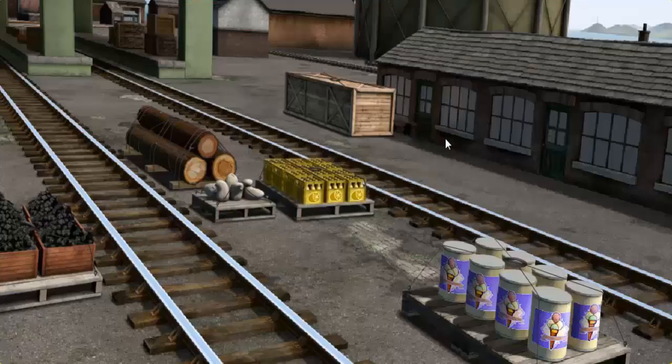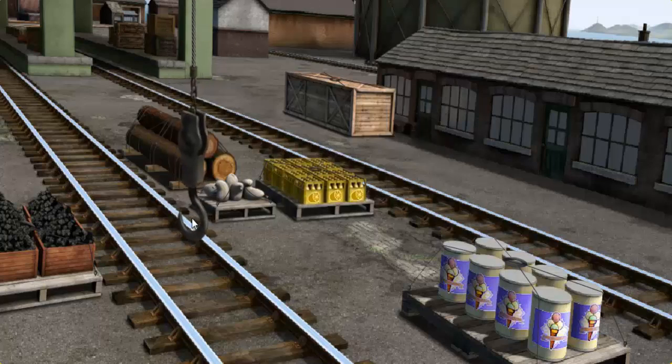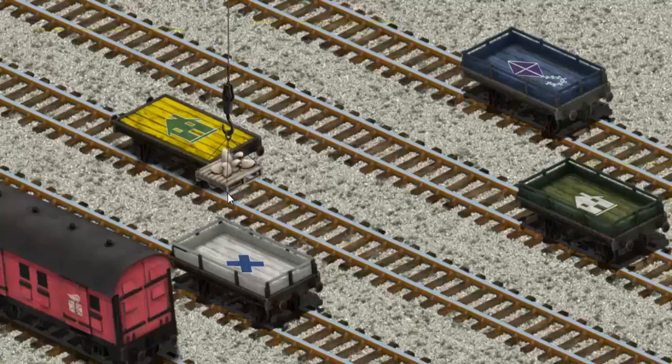Percy must deliver the mail sacks to Knappford Station. Help Cranky find the mail sacks. There you go. Let's lift and load. Now the cargo must be loaded. There you go.